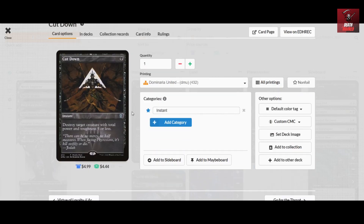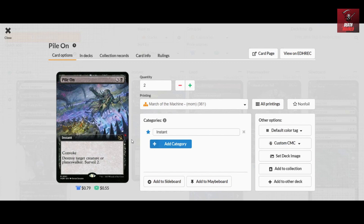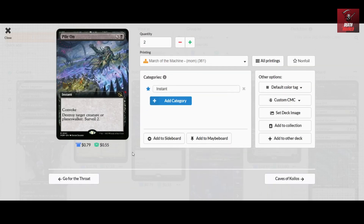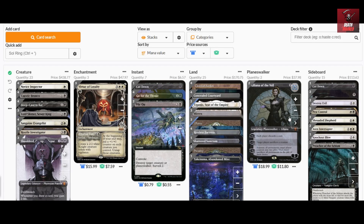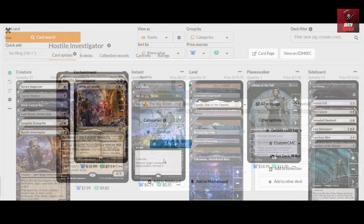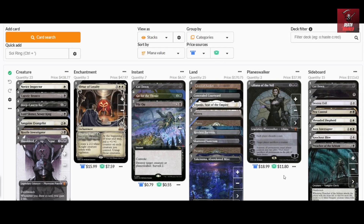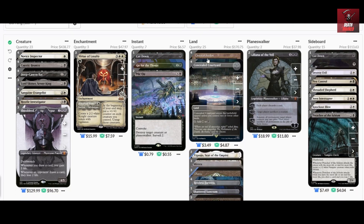We have one copy of Cut Down in the main deck, four copies of Go for the Throat, and the utility spell Pile On which can also be convoked. Pile On can destroy planeswalkers and gives a bonus of Surveil 2 to make sure your next two draws are the efficient cards needed for that matchup. For planeswalkers, we have Liliana with the utility of sacrificing your opponent's creature and forcing a discard. With Hostile Investigator in play, discarding also creates clue tokens.